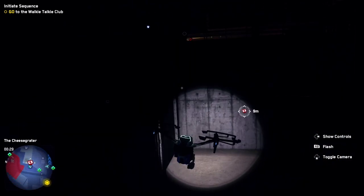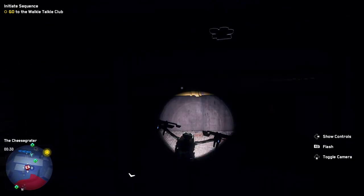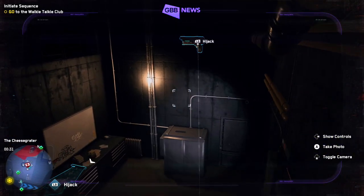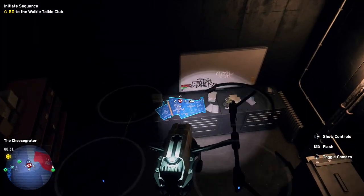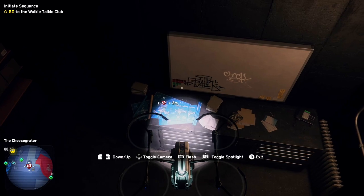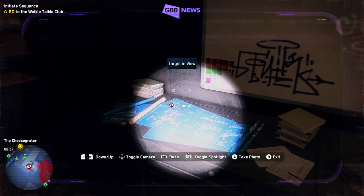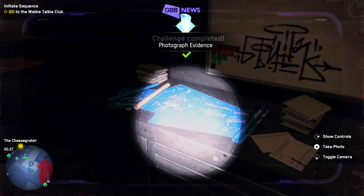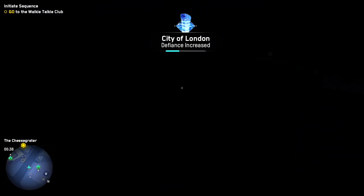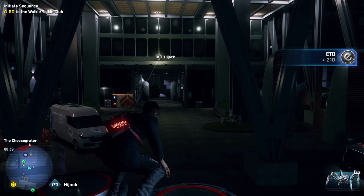Head your way through this little access panel shaft area — it's not too far. Once you get in, the documents are right there. If you need to see the controls, tap right on the d-pad. Press down on the d-pad to toggle the camera, then press the A button and take a photo — that's all you need. Don't forget to grab that tech point on your way out. Don't forget to like and subscribe, it does help me out quite a bit. Thanks for checking out my video.